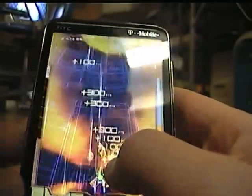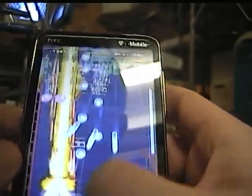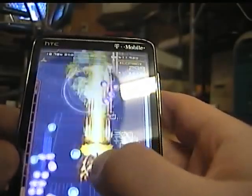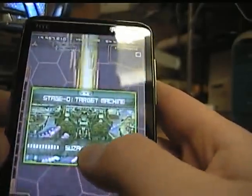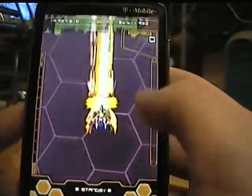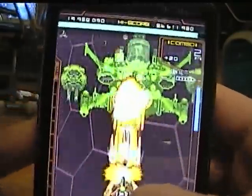You tap with two fingers, and that will blow everything up and cancel all the bullets — similar to hyper mode. So you fill it up like the hyper gauge, and your score is displayed in the top corner.